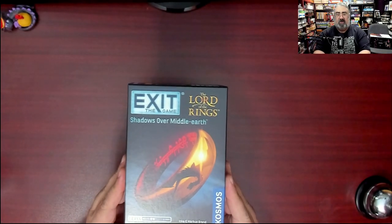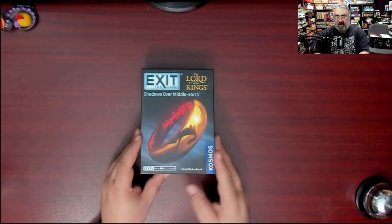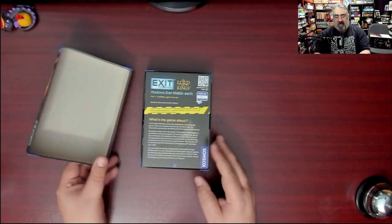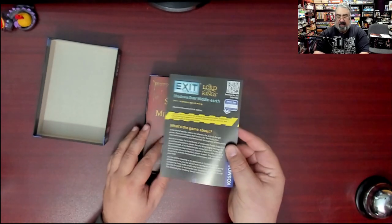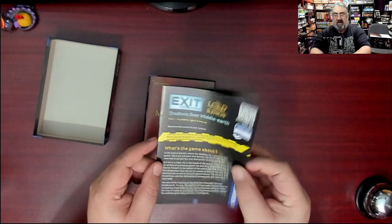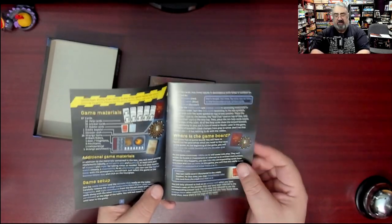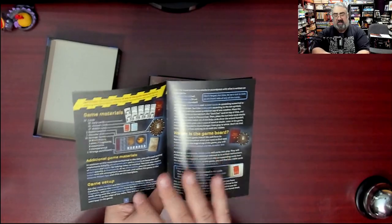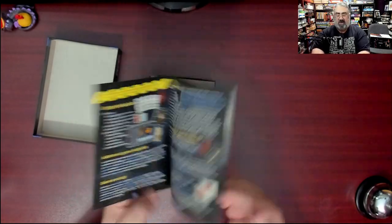Here is the box for Lord of the Rings: Shadows Over Middle Earth. You get the awesome graphic of the Ring. Opening it up, there's a companion app — the companion apps are fun because they throw in music. It tells you what the game's about and goes through the game materials so you can double check you have everything. There is no board — it uses cards.